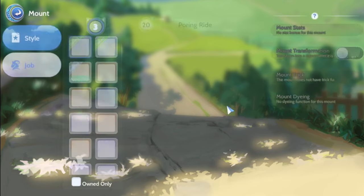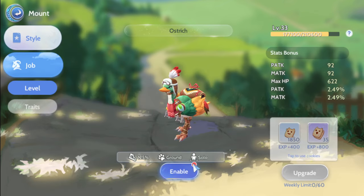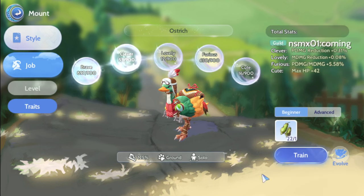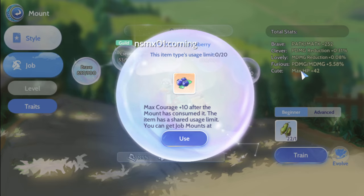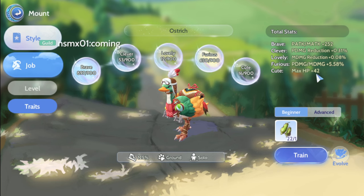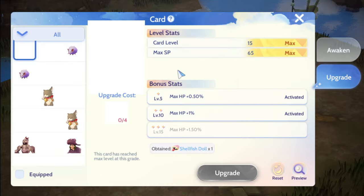And also dito sa mount upgrade — physical attack 92. Tapos sa traits naman, dito sa brave — may kita kayo yung brave ko is nasa plus 252. And also sa card din guys — card, card, card yan.